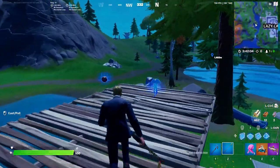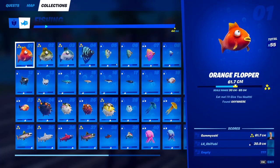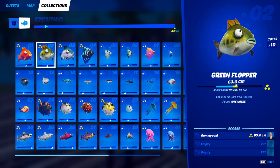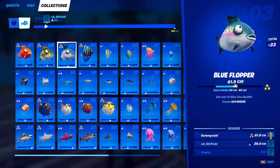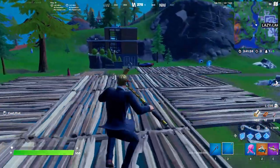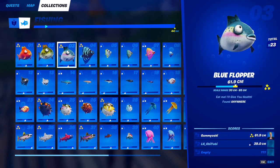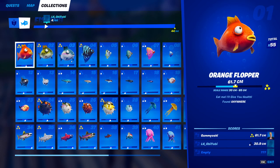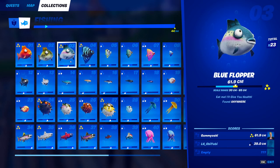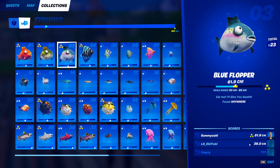Now we've covered where to fish, when to fish, and how to fish with your pro fishing rod. Let's jump right into catching every single fish in the fishing dex in Chapter 2 Season 6. Starting with the staple flopper — I grouped these all into one section since they are all super similar, just different colors of the same flopper. These guys can be caught anywhere in fishing holes, you do not even need a pro fishing rod. They all restore 40 missing HP, so they're super good to use in late game.